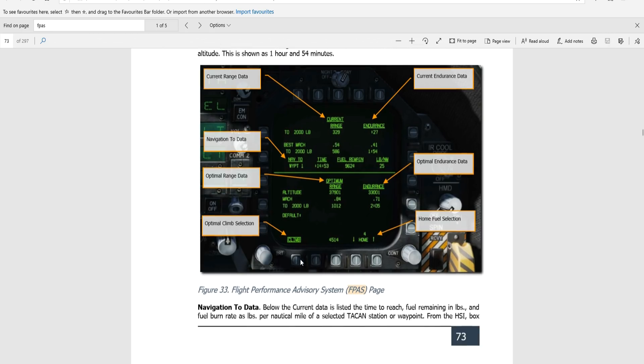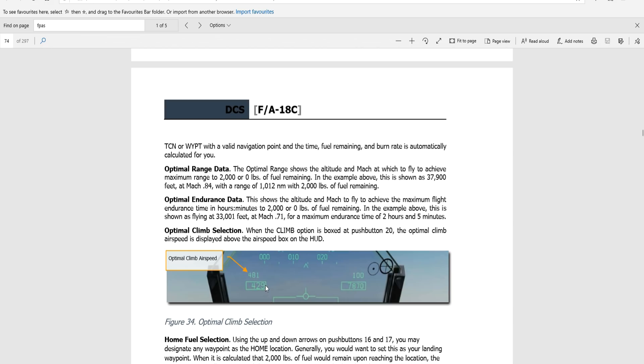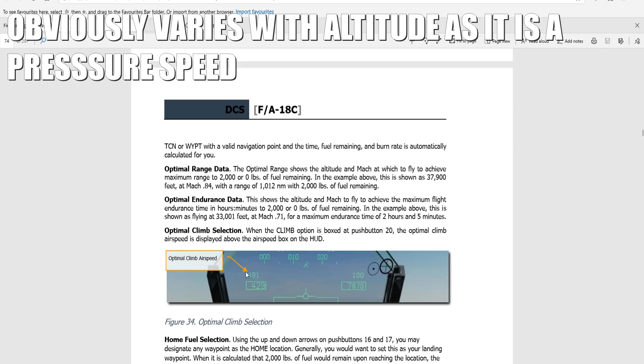However, how we use that data we don't actually know. If you click the climb button it shows your current speed — CAS, I believe — and pressing climb tells you the optimum climb speed as decided by the Hornet. My understanding is the calculation is not very complex; I think it looks at the weight of your aircraft and that's pretty much it. This figure changes when we change our plane's stores.